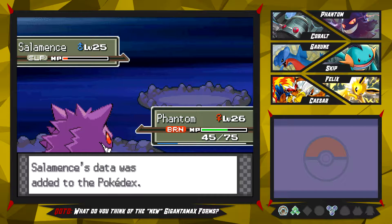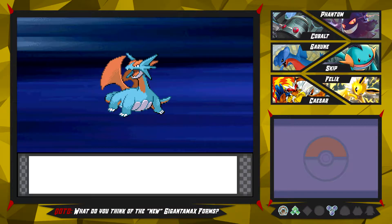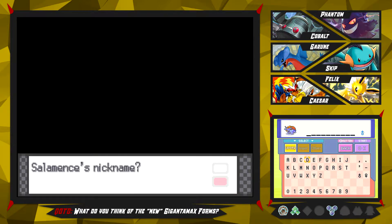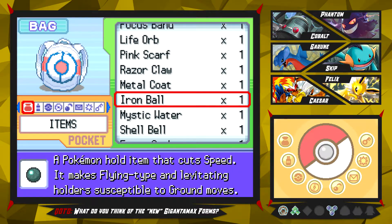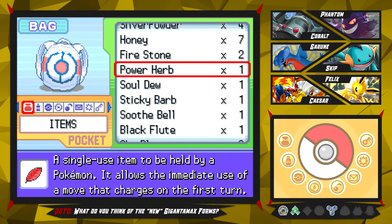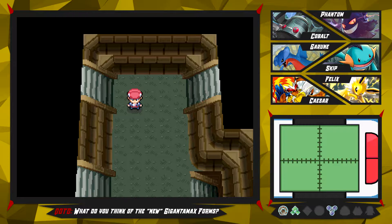We catch ourselves a Salamence! That's a really great encounter and I'm really tempted to add it to the team, but we do already have a Dragon type in Gabite, so Salamence is just going to the PC for now. Let's come up with a nice nickname - I guess I can just call you Skylar or something. I'm bad with nicknames as you guys already know. Not Skylar - that's a gym leader - but Skylar the Salamence is going to the box. Really great encounter. It seems like I don't have an escape rope - I'm just gonna go ahead and cut to the point where I finally escaped from this cave.